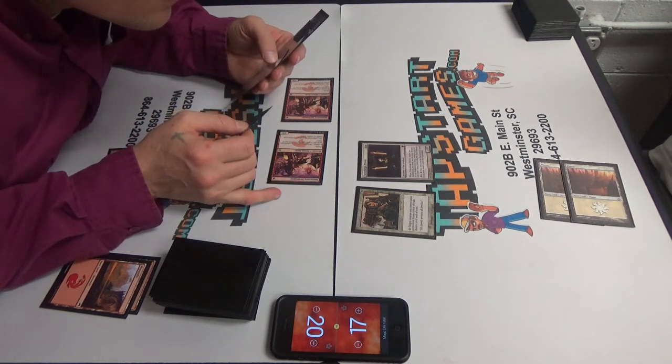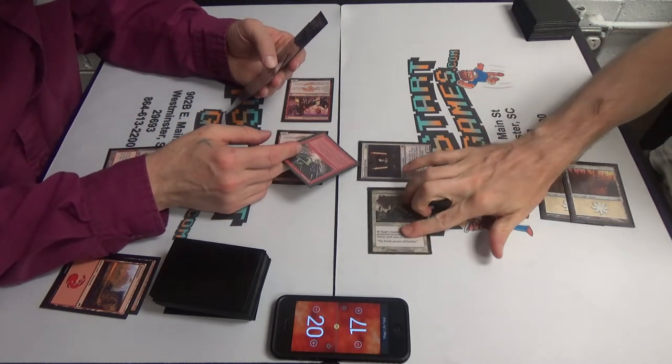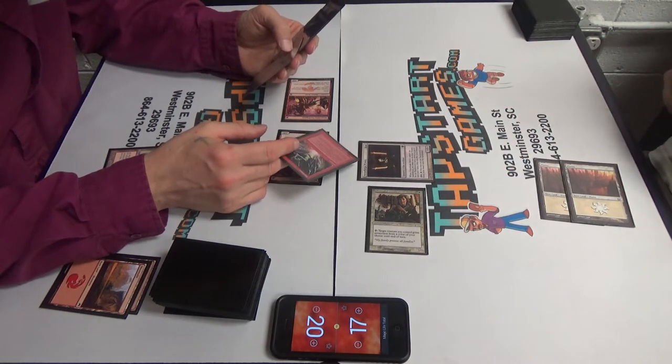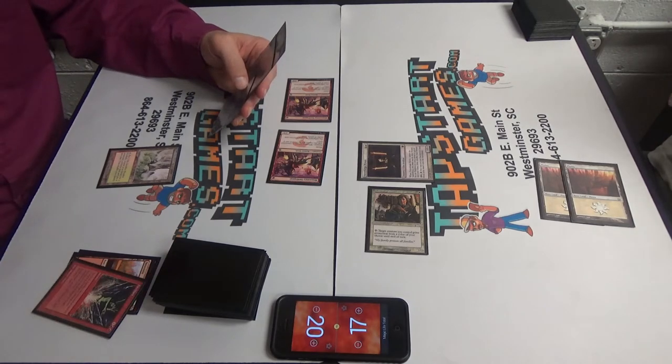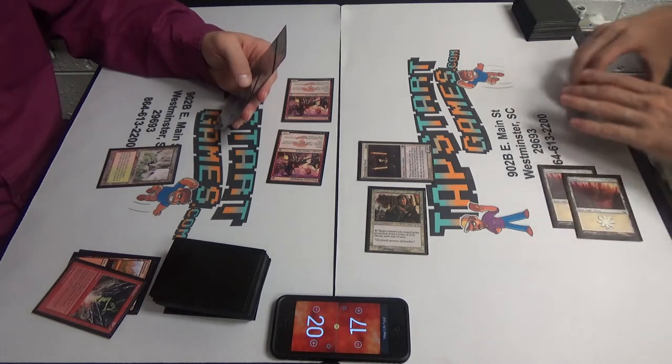Probably targeting the Stoneforge Mystic to try to keep me off Batterskull. Stoneforged. In response I'll give Stoneforge Mystic protection from red. That's all I can do. You don't have a Lightning Bolt or something? Nothing. That's probably a bad play. I just want to get you to tap that — that's one less tap you can do.